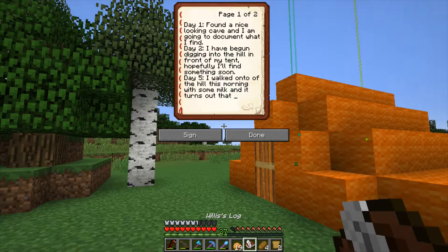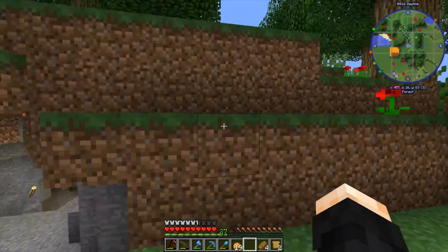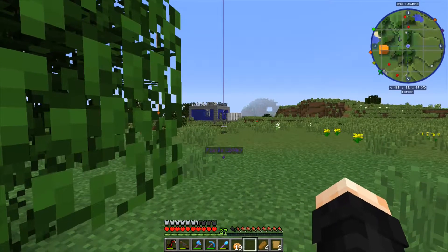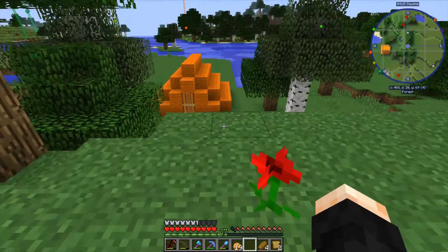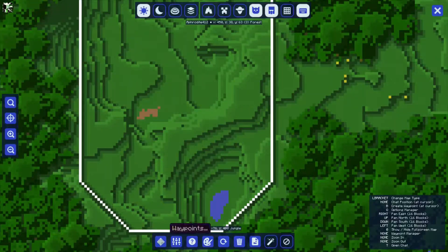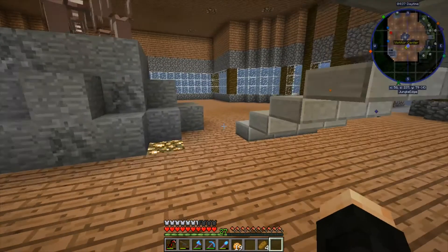Creepy zombies. Well if he's not down there, maybe his log can tell us something. Day one - found a nice looking cave and I'm going to document what I find. Day two - I began digging into the hill in front of my tent, hopefully I'll find something soon. Day five - I walked onto the hill this morning with some milk and it turned out the military have a base set up right beyond the flat of the hill. Hopefully they don't interfere before I can report this. Wait a minute - that place looks pretty secure. Before I end up like Willis, I should go report back to Snow.